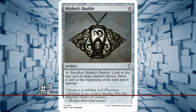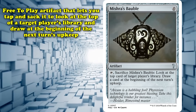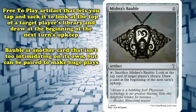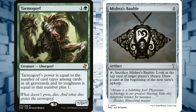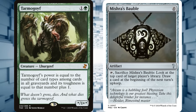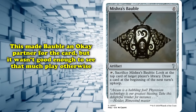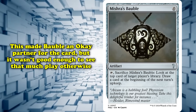At number 2, we have Mishra's Bauble. This is another 0 mana artifact with the ability where you can tap and sacrifice it to look at the top card of target player's library, then draw a card at the beginning of the next turn's upkeep. Bauble doesn't do a lot on its own, but can be used with other cards to great effect. The first partner Bauble found was Tarmogoyf — a 2 mana creature that gets bigger for each unique card type in either graveyard. Bauble allowed you to put a specific artifact into your graveyard for no mana and without losing a card permanently.